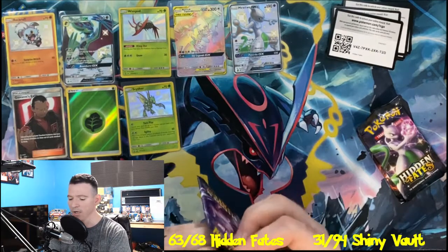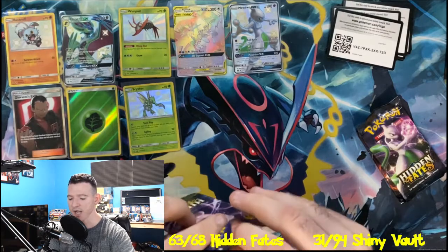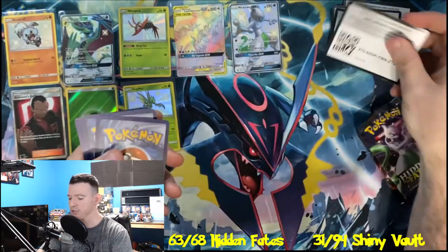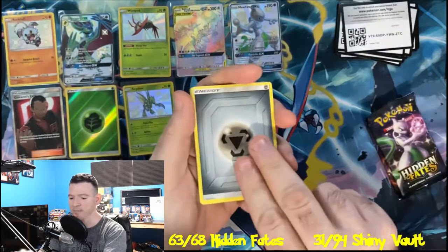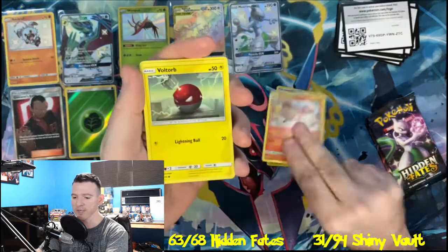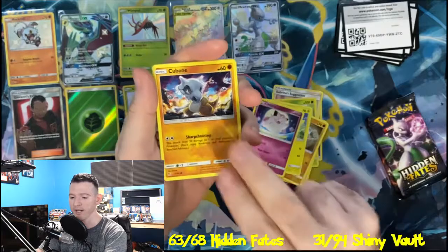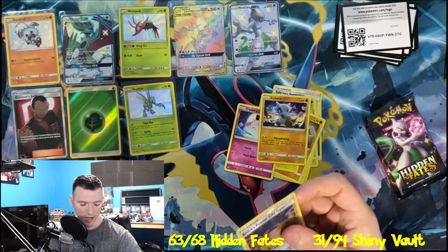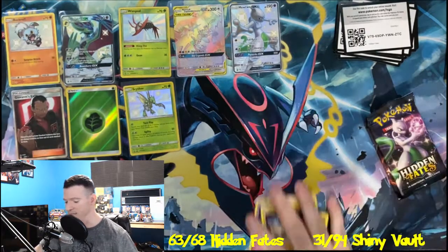We are on our way to finishing today's video. If you guys could take a moment and smash that like button, I greatly appreciate it — it shows me a lot of support. Metal Energy, Sabrina's Suggestion, Scyther, Charmeleon, Voltorb, Geodude, Pikachu I Choose You, Clefairy, Cubone, Brock's Pewter City Gym is the Reverse Holo, and the Arbok is the rare right there. Another pack in the books.